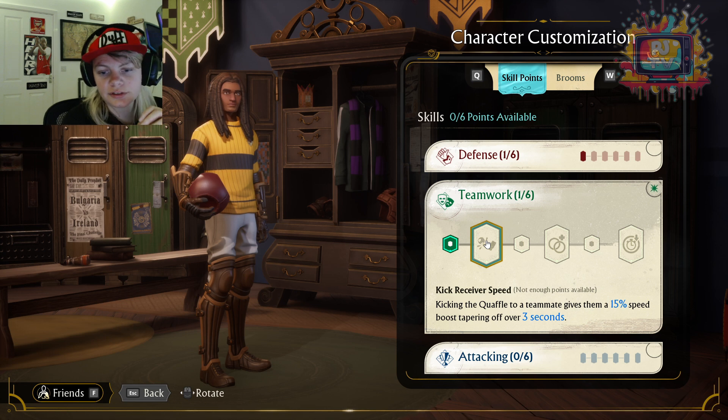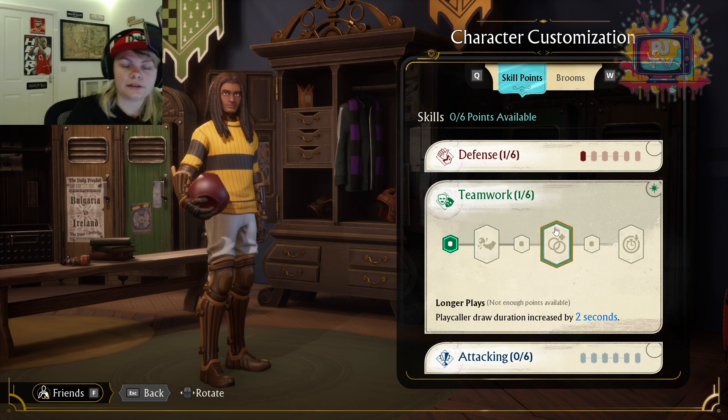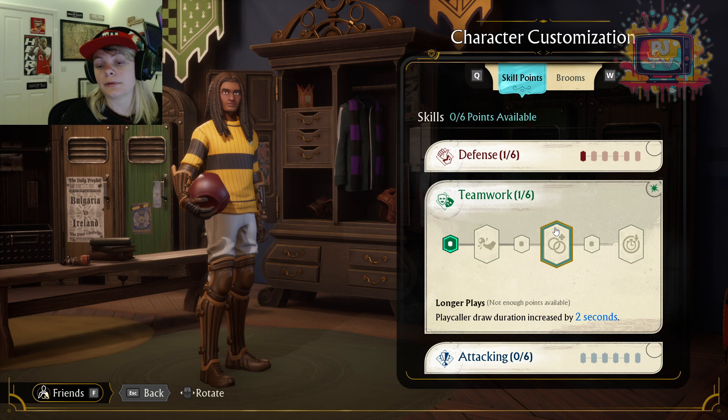Kick Receiver Speed: kicking the Quaffle to a teammate gives them a 15% speed boost. Wow, that'd be good. So the keeper kicks it to them and now they've got a 15% speed boost for three seconds. That's quite good, I think that's quite clever. Now if you're kicking the Quaffle to them, you're essentially getting that 3% closer to the other hoops — well, that'd be quite good.